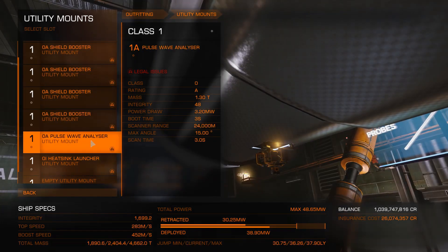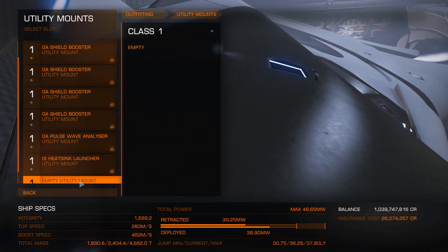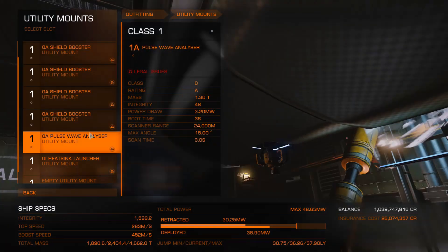The pulse wave analyzer — I probably shouldn't have that on there because I'm not doing any core mining on this build. And then a heat sink launcher, and there's an empty slot here where you can put another shield booster and engineer those.